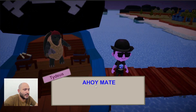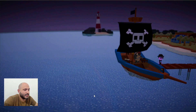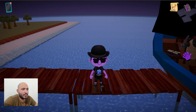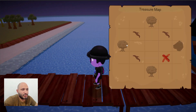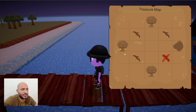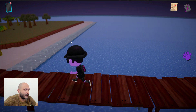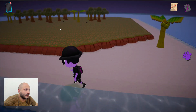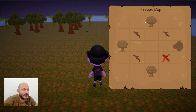You simply need to talk to him and he'll take you to a place where you need to find a treasure — it's going to be a treasure hunt. You'll see that besides the backpack, there's now another icon you can click on, and you will see some sort of pattern showing trees, rocks, and some marks on the ground.